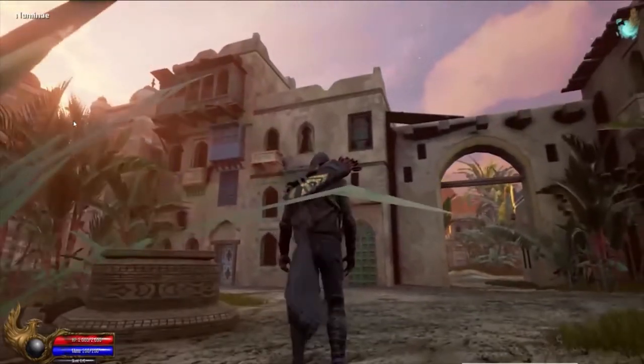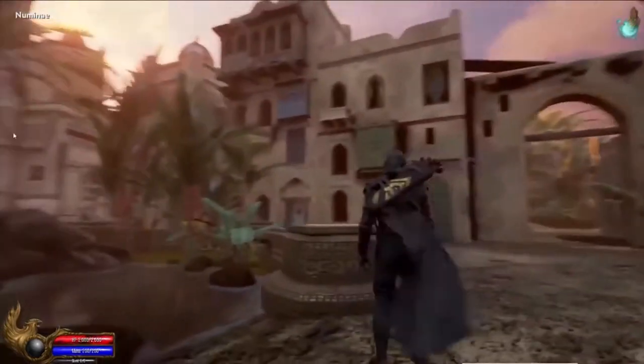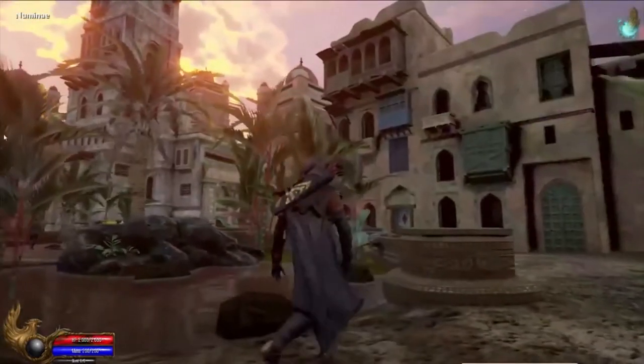Once you claim citizenship inside the node, you would want to guard that node with your life, because invaders and people trying to siege your node to take it down so they can build their own node up will be trying to kill you and ultimately ruin your day.